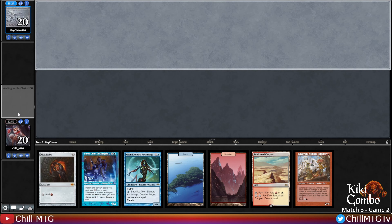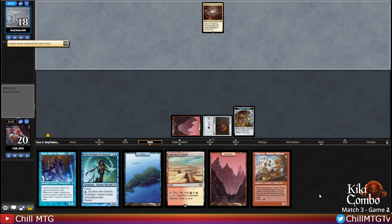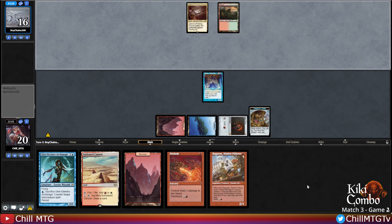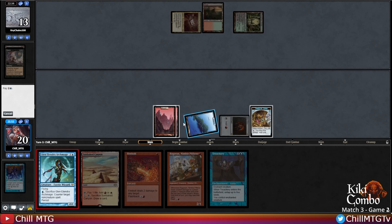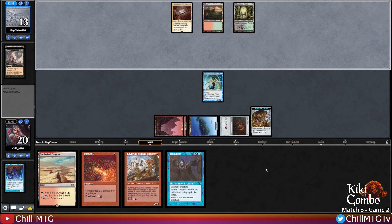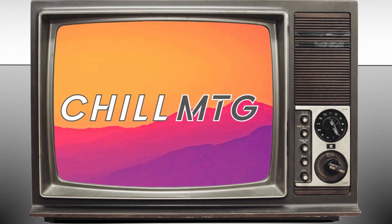Game two on the draw - Mox Ruby and Monkey in our opener, that means we're dashing turn one - snap keep! Another tap land from the opponent. Land, Mox, Monkey - take two, exiling a Gilded Drake - not going to cast that one. Another land and pass from the opponent. Dash the monkey again, exile a Flooded Strand - can't cast that one. Get Baral down and pass the turn. Opponent fetches, shocks in an Overgrown Tomb, and Damnation hits our Baral - that's the power of sorcery-speed removal. We get Glenolendra down holding up a blue mana source with the treasure. Opponent gives up - and we didn't even cast the Kiki combo once! Trophy! Thanks for hanging and chilling with me - don't touch that dial and let's keep cubing.